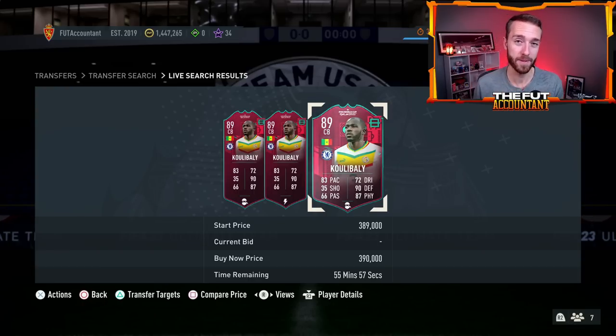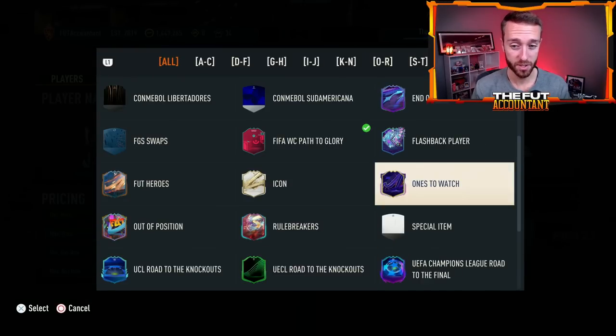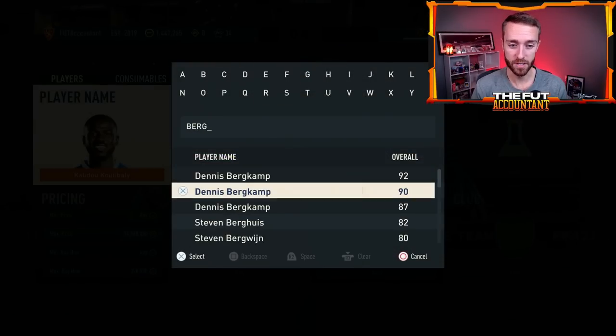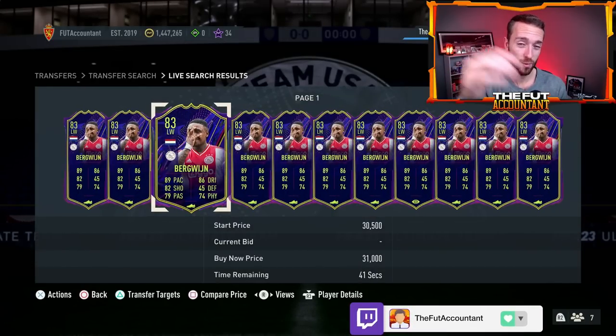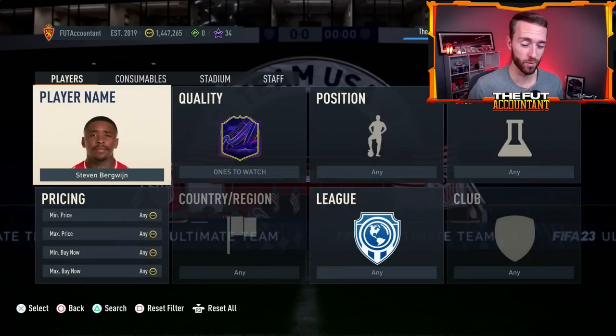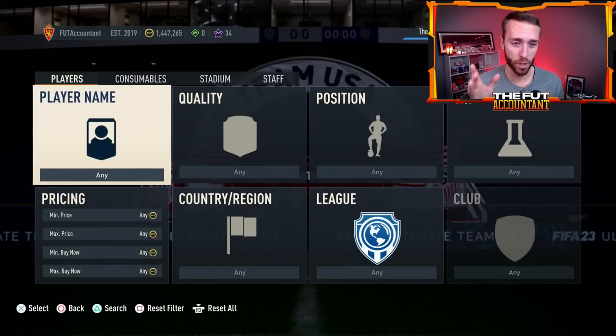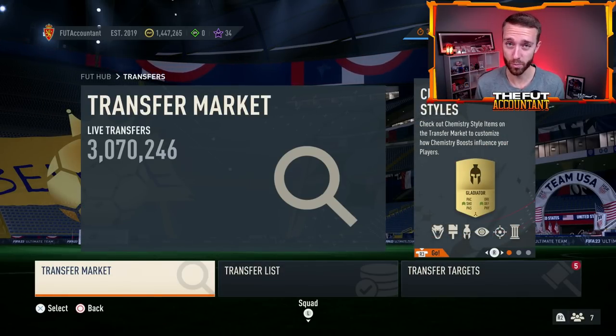If a team expected to win gets scored on, their prices are going to drop. If an underdog scores, their prices go up because they're getting closer to potentially upgrading out of the group. For OTW cards like Bergwijn — this is a card that could upgrade later this week based on today's game. If Netherlands win today, this card gets an upgrade on Wednesday. But it's only one win, one upgrade — not multiple upgrades if Netherlands keep winning. Be very careful with OTW cards; the live items in this game are so inflated in price, especially those Ones to Watch.